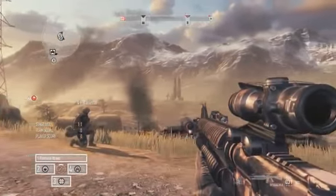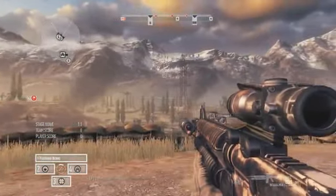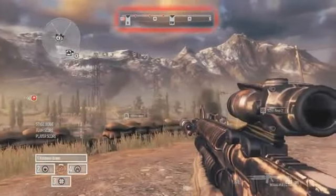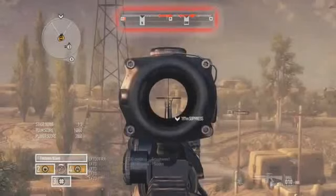First of all, let's take a look at the heads-up display, or HUD as it's often referred to. In Red River, the HUD is one of the tools that will improve your situational awareness. As you can see, there are some familiar elements and some not so familiar. The compass is set at the top of your screen in the centre and shows a number of important elements.